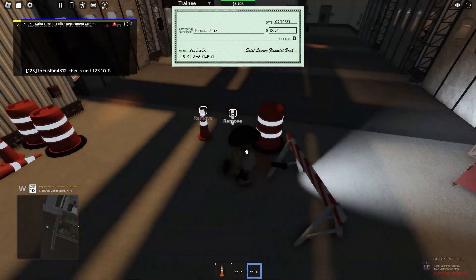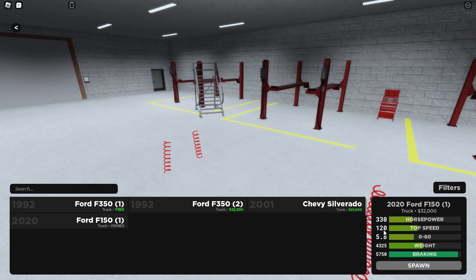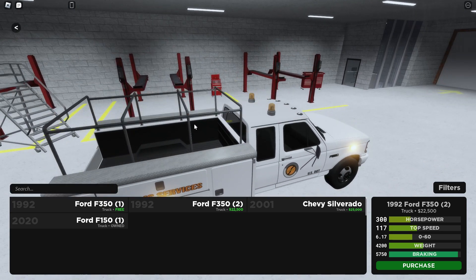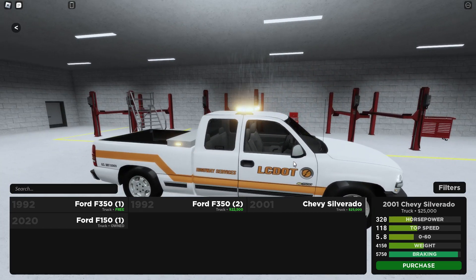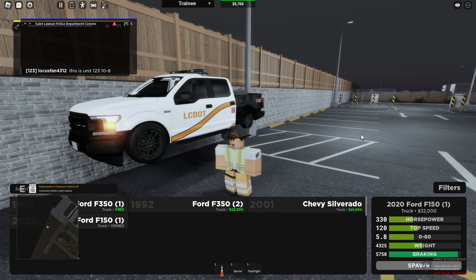Let me spawn some cars — there are multiple vehicles. You've got this one, then one with a cage on it, the Chevy Serrato, and the Ford F-150. Pretty cool selection.